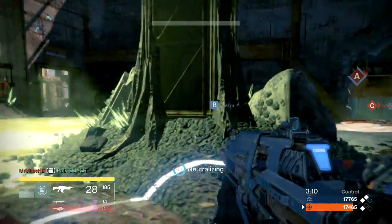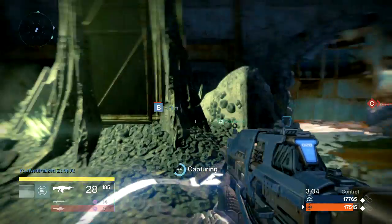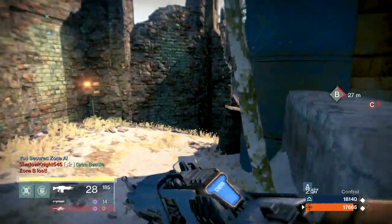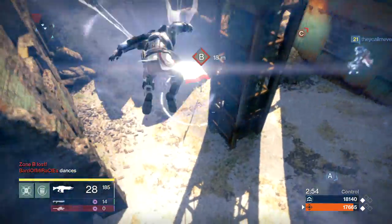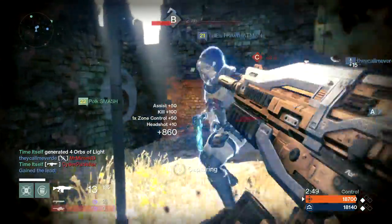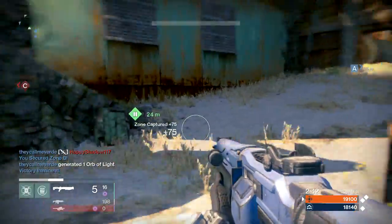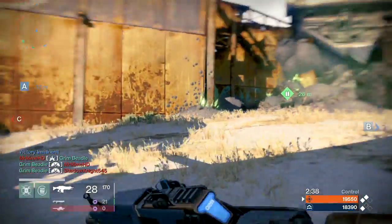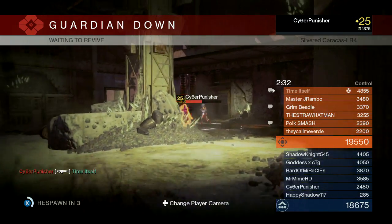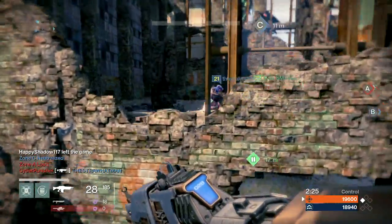I guess what that says is that if you want the crushing victory medal where you double the enemy team's score, you want to either capture all three points and hold them, or get much, much higher KDs than all the enemies. Control does do a good job of making those flags important, and I've been really glad to see that for the most part everybody's been playing the objective and trying to capture the flags. However, getting kills and not dying is probably still the easiest way to win this game type. Don't run into a flag where you know there are two enemies on your own — I almost lost the game for my team there, that was really silly. But we managed to pull out the win.